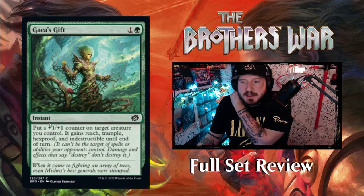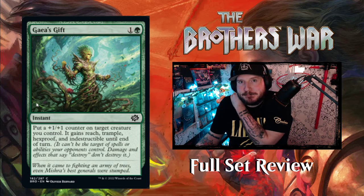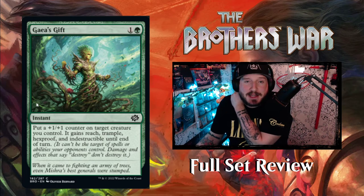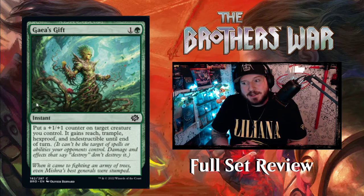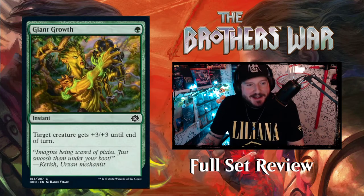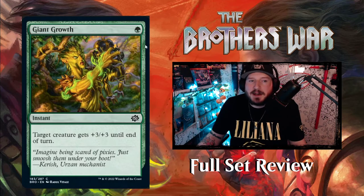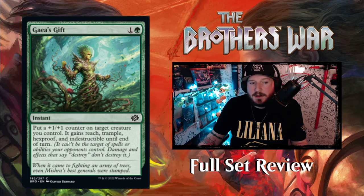Then we've got Gaia's Gift — 1 and a green for an instant. Put a +1/+1 counter on target creature you control. It gains Reach, Trample, Hexproof, and Indestructible until end of turn. And there's also Giant Growth for 1 green — target creature gets +3/+3 until end of turn. So you Giant Growth for +3/+3 and then Gaia's Gift, and your creature gets +4/+4 with Reach, Trample, Hexproof, and Indestructible.